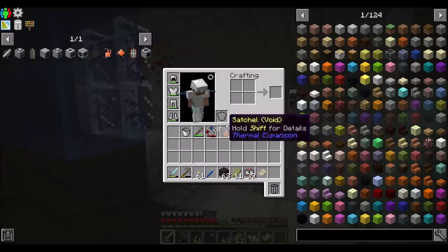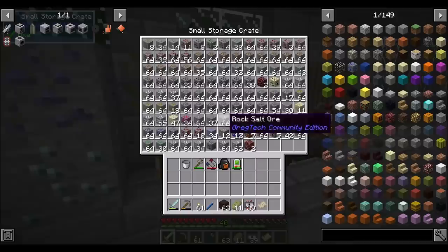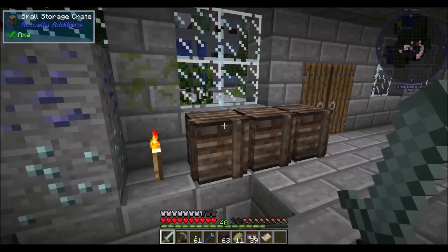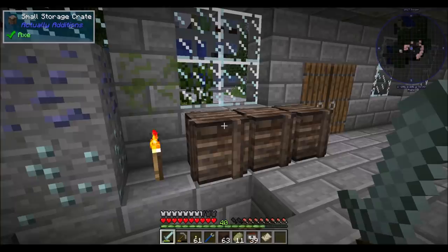And then 23 wooden widgets. So that might be doable — but that earns me coins. So that's kind of neat — you can craft things to earn coins that you can use to buy resources.